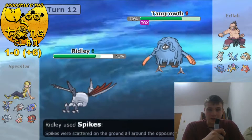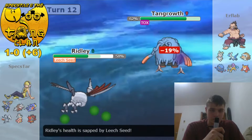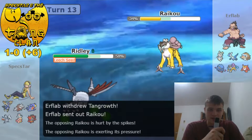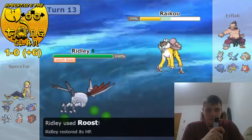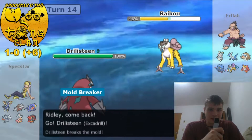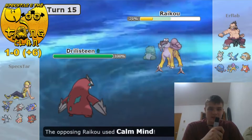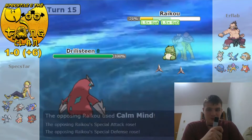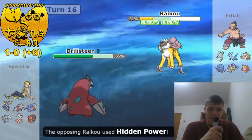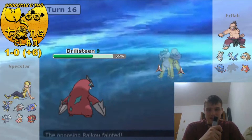I can Roost off any Hidden Power or whatever it wants to go for, and I'm going to get up a second layer of Spikes as he Knocks me off. He goes for Leech Seed and I just Roost up — get my health back, keep Skarmory nice and healthy for Mamo later. He switches into Raikou as I Roost up, and that thing's getting pretty decently chipped down, although the seeds are helping him with a lot of the damage the spikes did. I go into Excadrill — he Subs up, still doesn't scare me. I go for Earthquake, break the Sub, he Calm Minds, I take a Hidden Power, and I take him out with another Earthquake. He shows Sitrus Berry but definitely not enough at that low health.